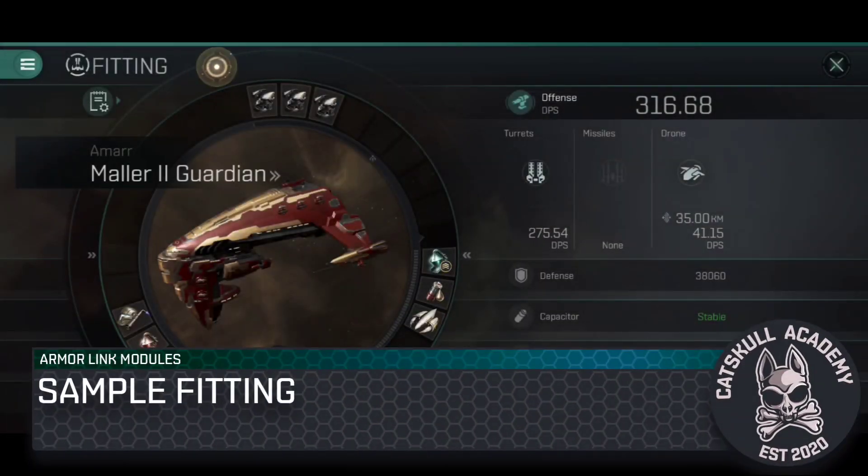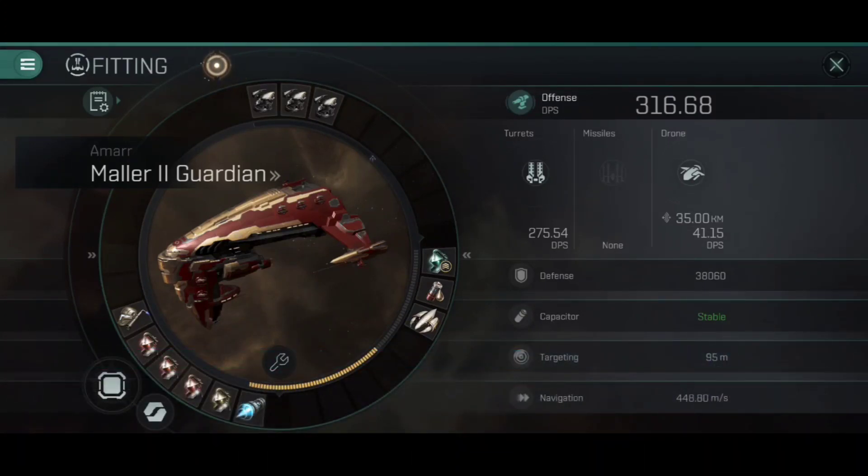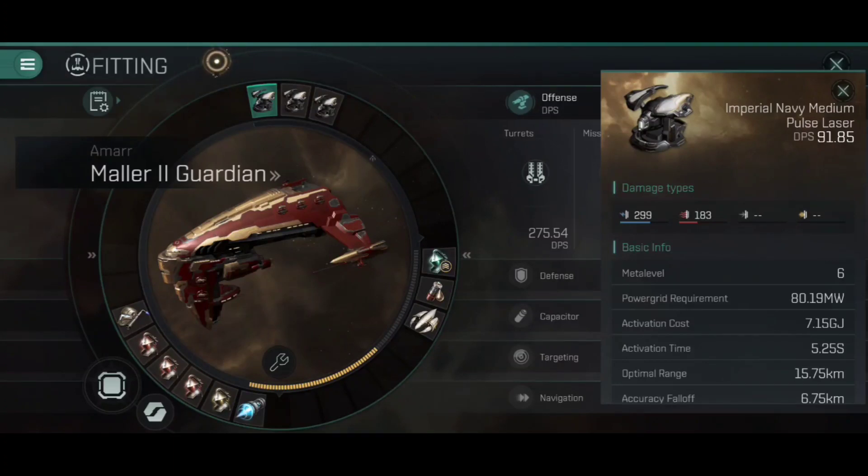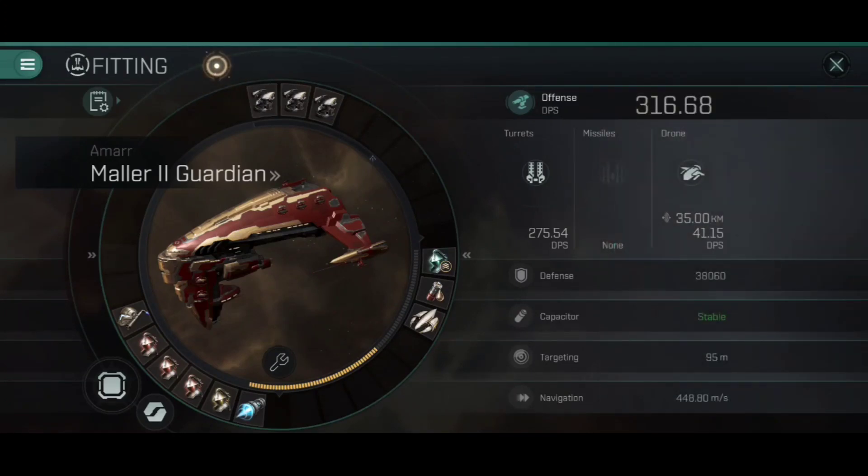Let's look at an example fitting using the Mala 2 Guardian — the theory carries across to the Mala Guardian, Coercer Guardian, Harbinger Guardian, and all Gallente equivalents. For the high slots, I've gone for medium pulse lasers. Unlike shield field modules, Armor Link allows us to actually get up close to the enemy, so we may as well benefit from that and use as much DPS as possible. That said, in a guardian vessel your DPS is not really a priority — your survival is much more important.